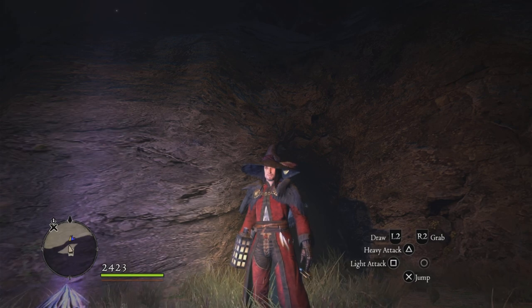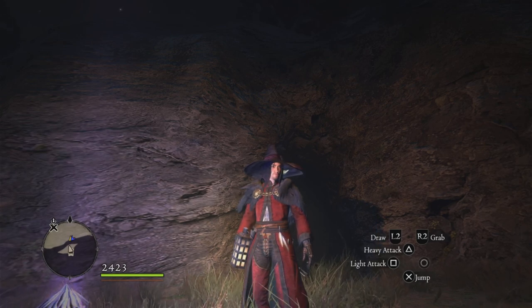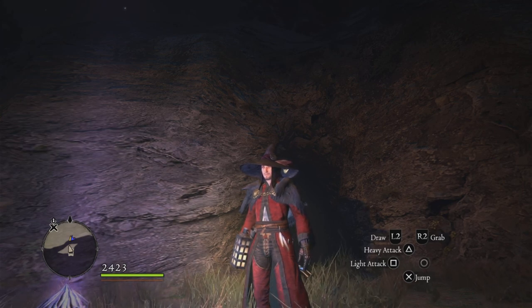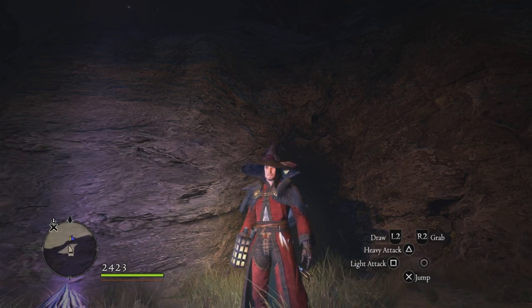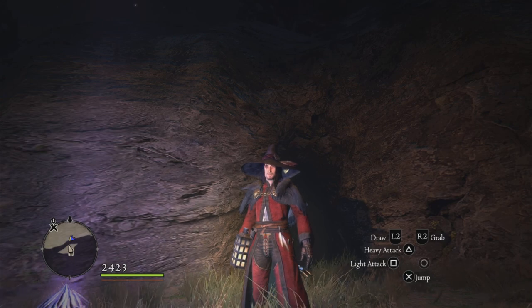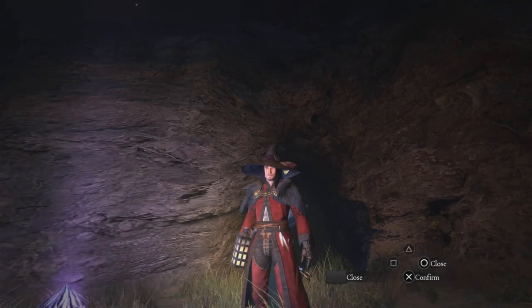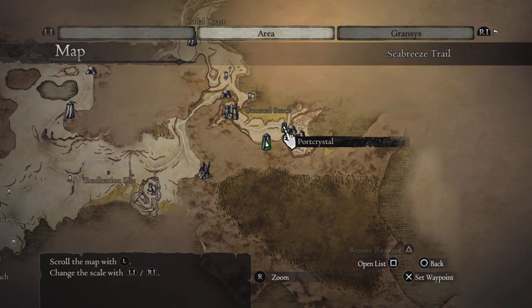Alright, thanks for sticking around this long. For the last thing, I just wanted to share kind of where I place my port crystals in-game, generally speaking. Keep in mind you can only place 10 total port crystals, not including Grand Soren, Cassidus, and Bitter Black Isle. The port crystal in front of Cassidus and the one in Grand Soren do not count, so don't worry about those. All the ones you personally place in the overworld — these are where I like to put some of mine.